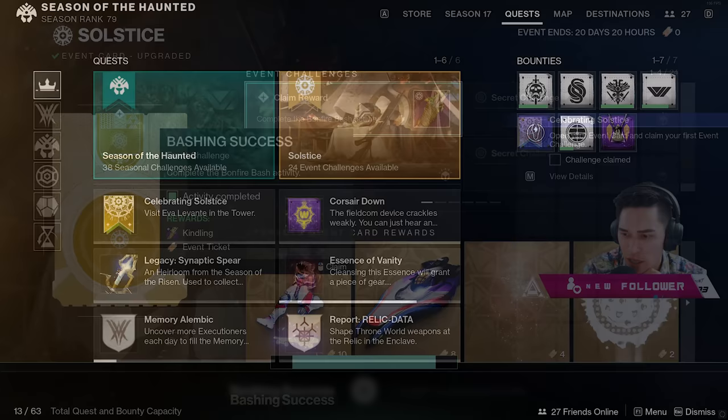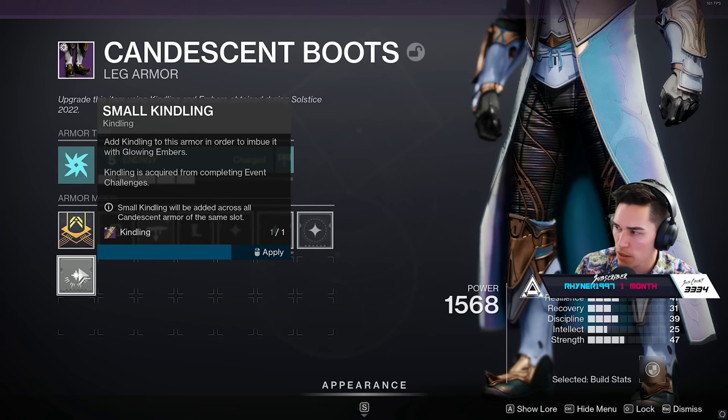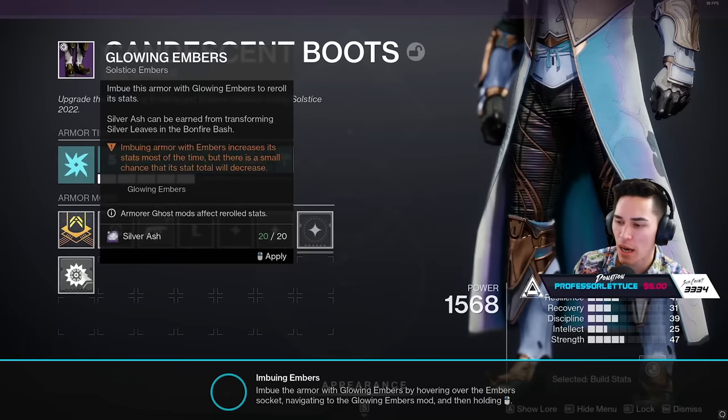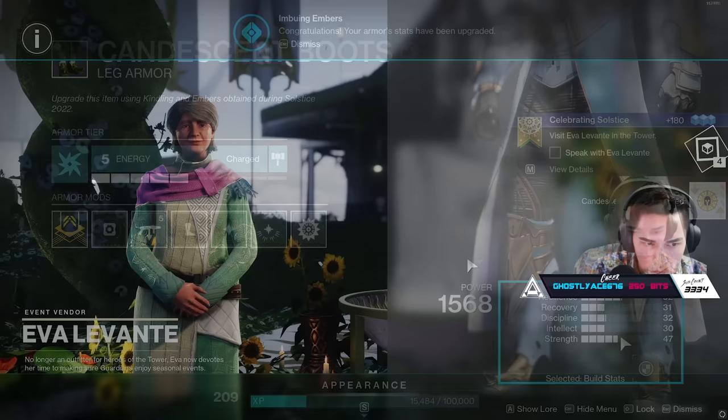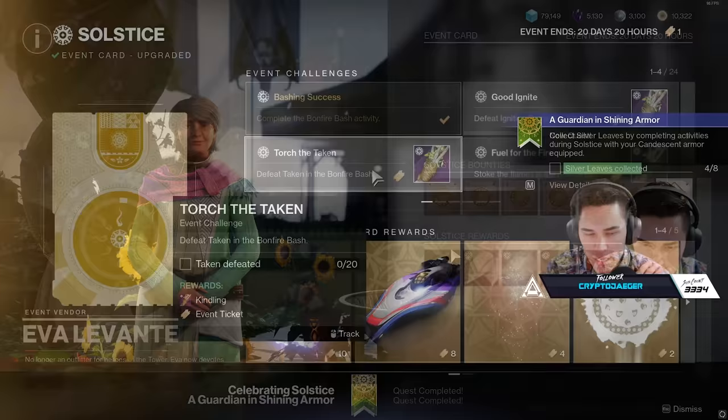This piece of Kindling is going to be added to your armor. Add the Kindling you earned to any piece of armor — the first one is just one Kindling, and it actually goes up to two and then three. The reason why you have to apply Kindling is because in the next armor slot over, you can then spend Silver Ash to imbue the armor with Ember, which is essentially how you improve your Candescent armor. The next step is to visit Eva Levante in the tower, and she'll give your guardian the Shining Armor quest — which is a rehash of what you've just done, except this time you need two Kindling instead of one.